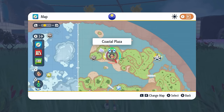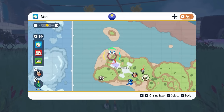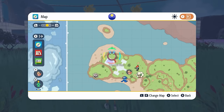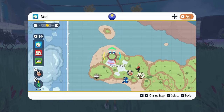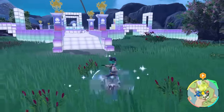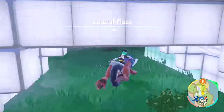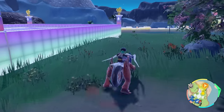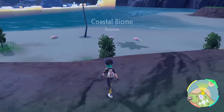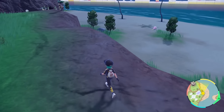The best location in game to shiny hunt for Galarian Slowpoke is heading up to the Coastal Biome. You're going to head to the Coastal Plaza right here, towards the rear of this location on the beached area where you'll find Galarian Slowpoke. Head around the back of the Coastal Plaza to this location. There are two methods you can use for shiny hunting Galarian Slowpoke here. The first is setting yourself up using the Picnic method on this banked area just above the beach.